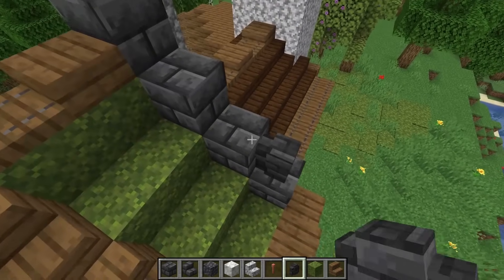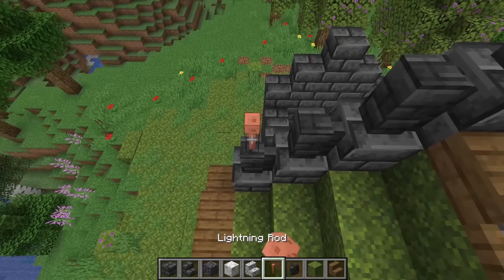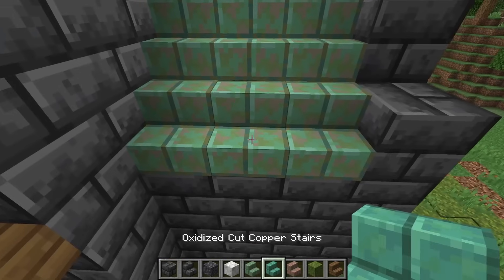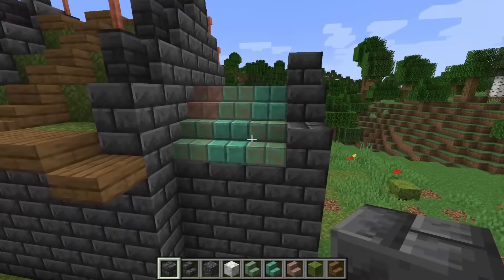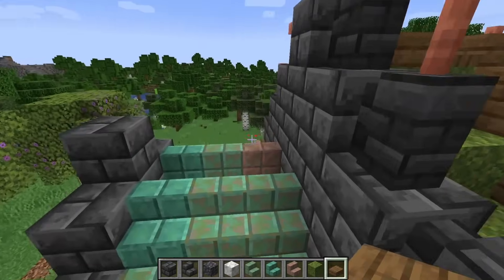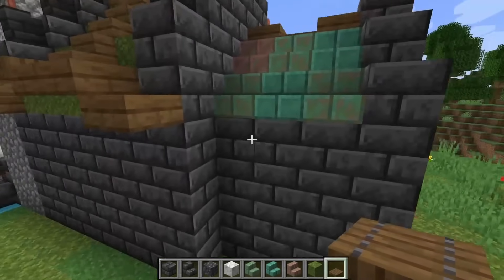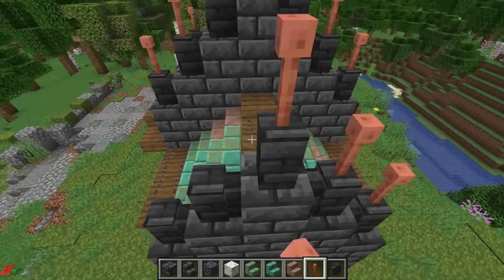Grab some deep slate tile wall and place it on top of each of those — any deep slate wall works, this one's just a little darker. On the top add some copper rods. For the little roof sections, use copper variants — mix and match to get nice gradients. If you don't have copper, any kind of stone works fine. Do the same on the other side, mixing different types of copper. Then add a row of spruce slabs on top with one on each side and a trapdoor on top. Add trapdoors on the outside edge to continue that lining, and repeat the wall-plus-lightning-rod trick on the second roof section.